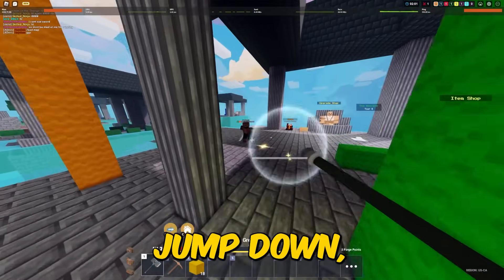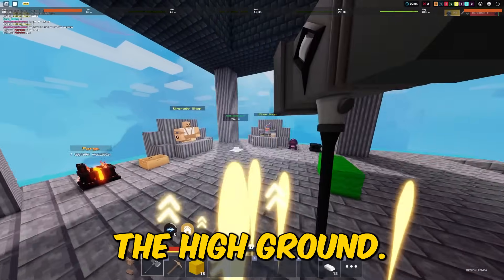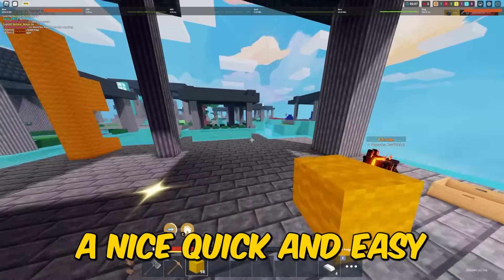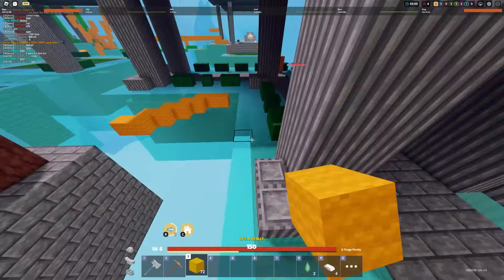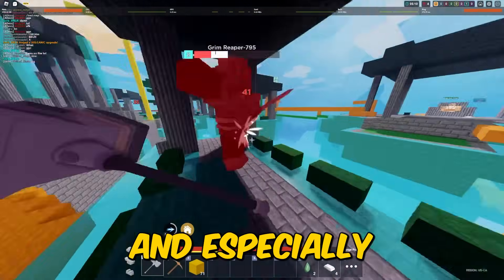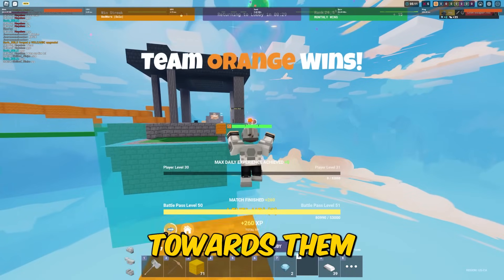That way, as soon as they jump down, they'll realize you're also towering up and you'll have the high ground. This is when you can repeat their own strategy against them — just jump down and get a quick, easy combo on them. It's a really unexpected play that not many people realize, and especially if your opponent has terrible game sense, they won't notice you building up toward them.